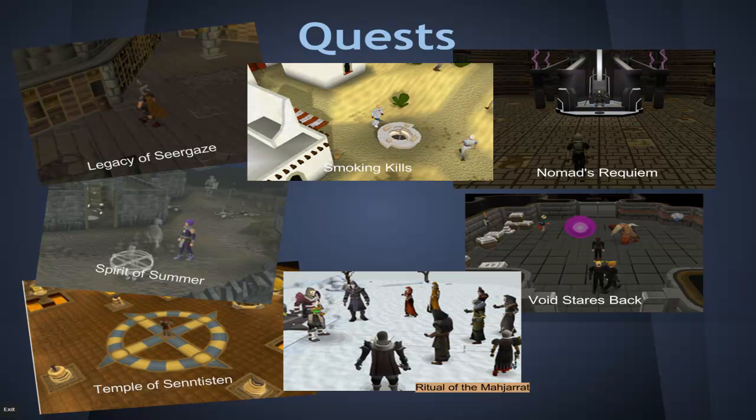On to quests. There are loads of quests that aren't going to be in 2007 — I've just highlighted the most important, influential ones. First up is the Legacy of Seergaze quest, which expands the eastern side of the RuneScape map quite a bit. Next, Spirit of Summer, which is closely linked to the Corporeal Beast — you need to complete this quest to reach it. No Temple of Senntisten, no curses, and no Smoking Kills — for those who don't know, that's the Slayer Helm quest. No Ritual of the Mahjarrat, no Nomad's Requiem — so that's no Soul Wars cape, which was actually the best prayer cape in the game. And there'll be no Void Stares Back.